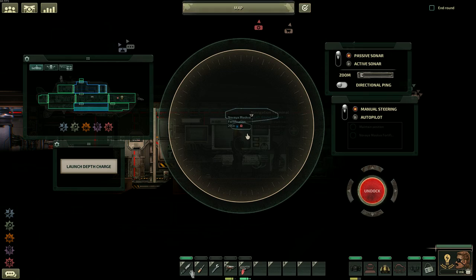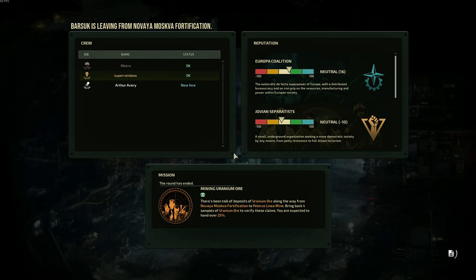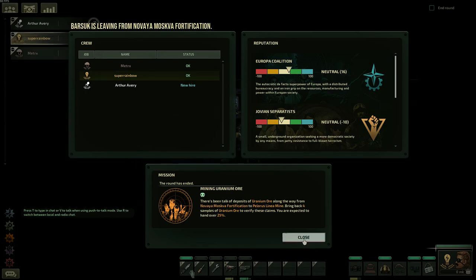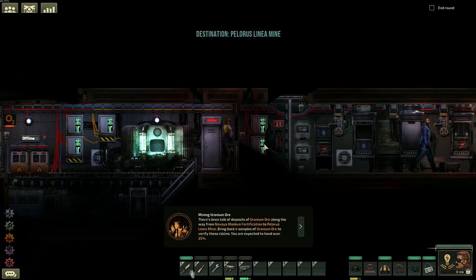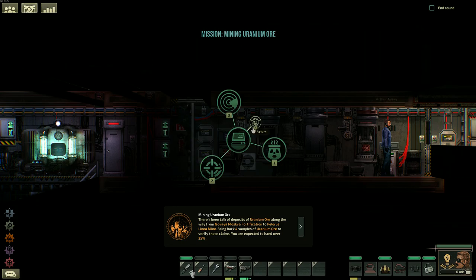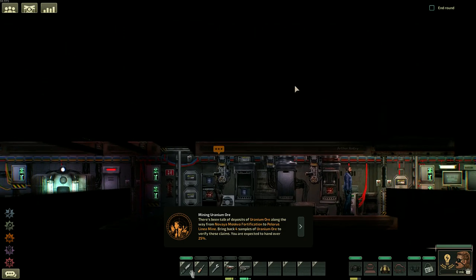Get the knife out. I can have the pistol and the screwdriver out at the same time. I suck with my hotbar. Alright Captain, are we ready? Yeah, I think we are. And it should hopefully save — I think it saves once I hit undock. You did it? I got to start. Because it asked me to do the mission — bring back four samples of uranium ore to verify these claims. We're expected to hand over 25%.